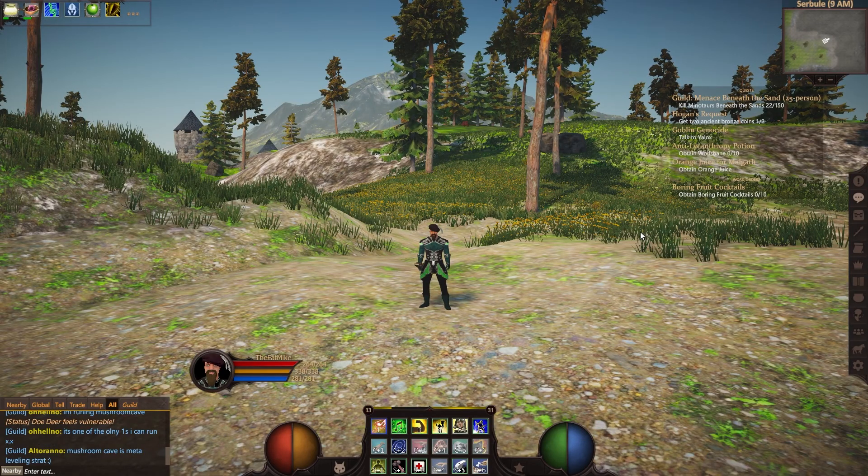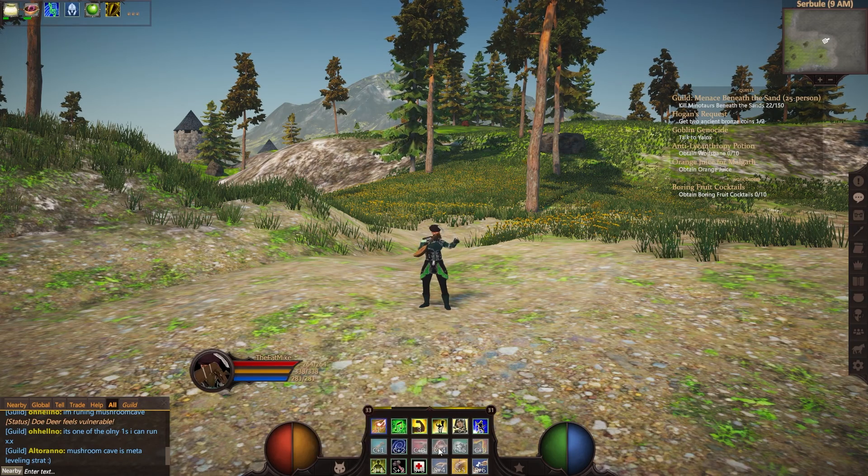Now you have tamed a big cat, so all you have to do is press the call stable pet skill.